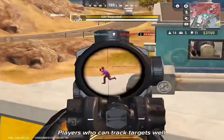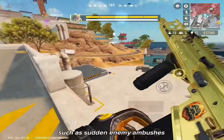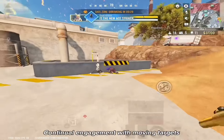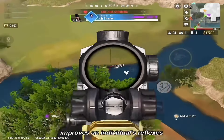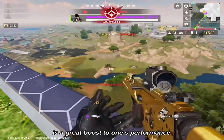Players who can track targets well can quickly adapt to changing situations, such as sudden enemy ambushes or sudden shifts in a gunfight. Continual engagement with moving targets improves an individual's reflexes. Overall, good tracking is a great boost to one's performance.